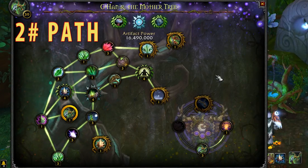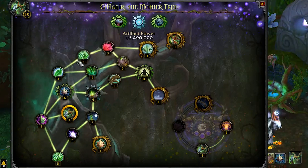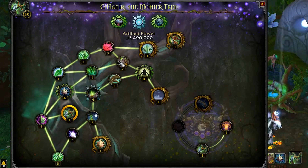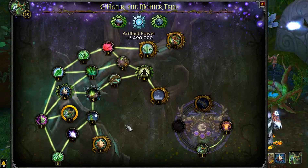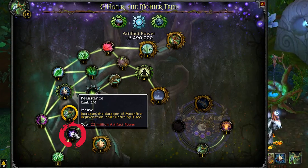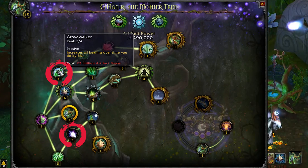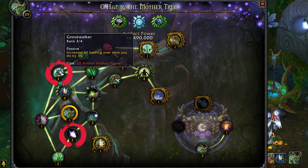Because of how the artifact traits work in 7.2, there'll be an additional point added to each of your multi-point abilities. So you could technically spec one point into Persistence — which increases the duration of Moonfire regeneration by one second — and one point into Grove Walker — which increases all healing over time done by one percent. These two traits together will give a pretty big instant increase to your healing, because these two traits were by far the best before 7.2.